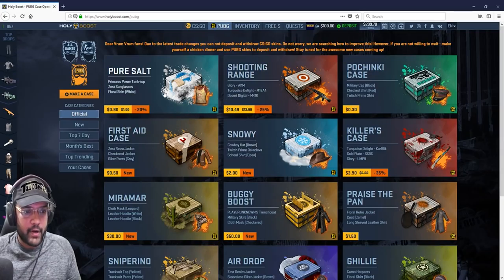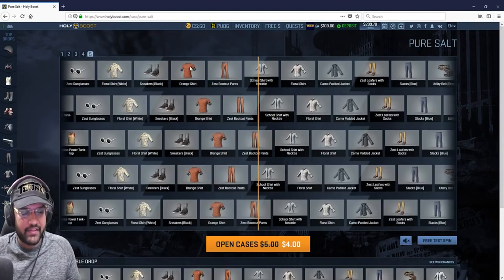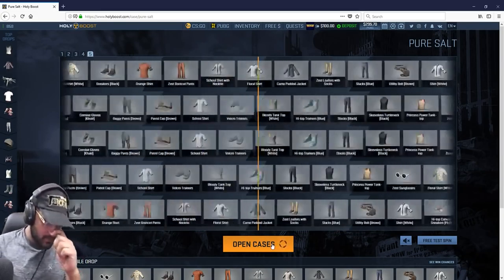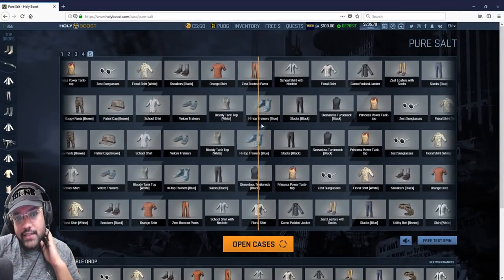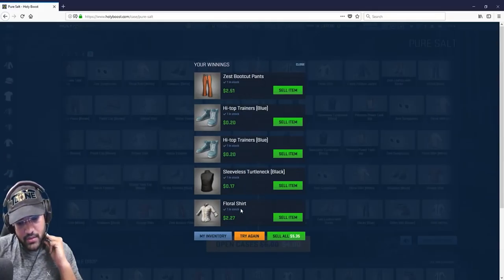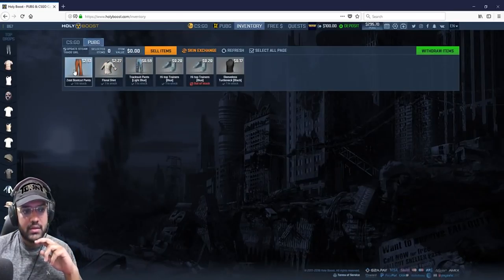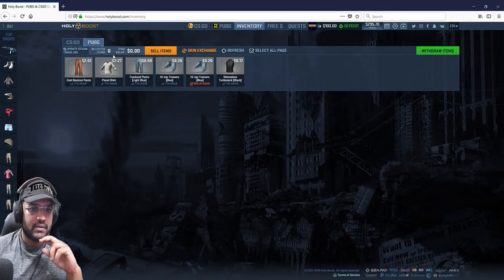Okay, I'm gonna open Pure Salt — I'm gonna open five of them, let's see if I can get something nice. Open, open... what is this? I think this should be expensive — two dollars! That's nice, going to my inventory.